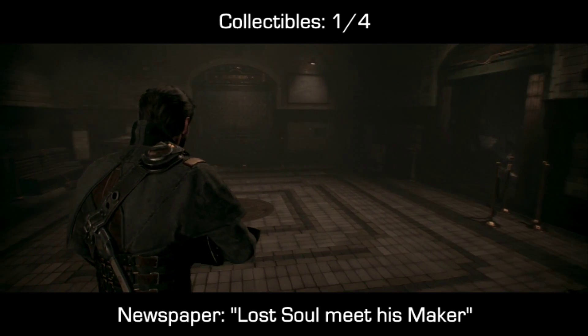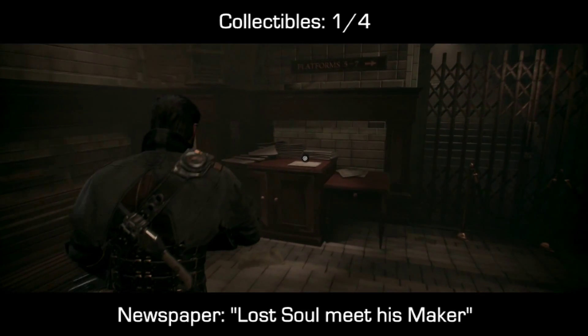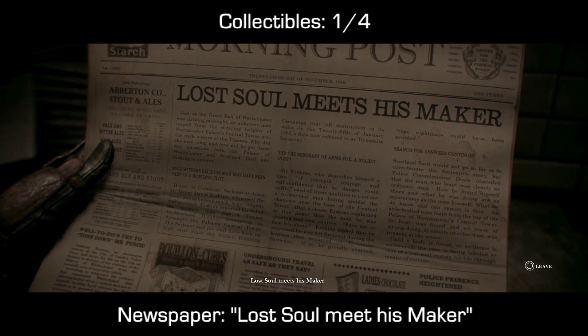Now there are only four collectibles. The first one, very early on, you'll walk down a set of stairs with a sign that says 'platforms' in front of you. If you stick to the left hand side, you'll find the last newspaper in the game with the headline 'Lost Soul Meets His Maker.'